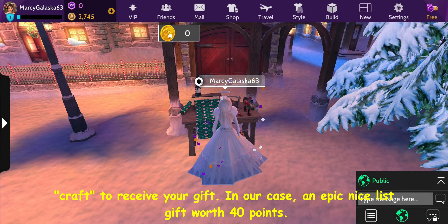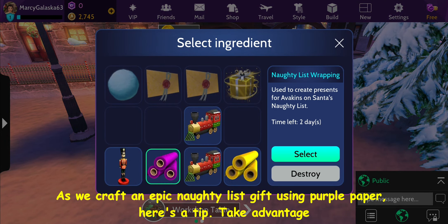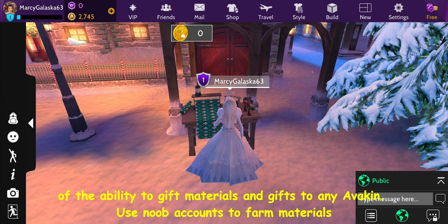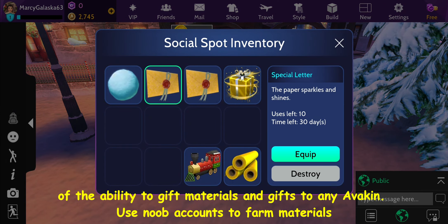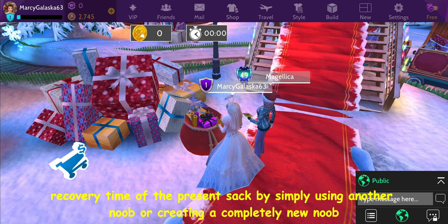In our case, an epic nice list gift worth 40 points. As we craft an epic naughty list gift using purple paper, here's a tip: take advantage of the ability to gift materials and gifts to any Avakin. Use noob accounts to farm materials and gifts, then gift them to your main account. This saves Avacoins and avoids the 1-hour recovery time of the present sack by simply using another noob or creating a completely new noob account.